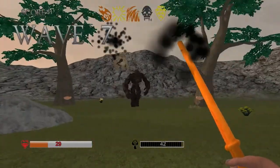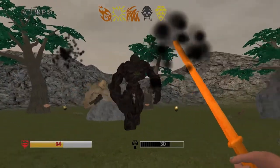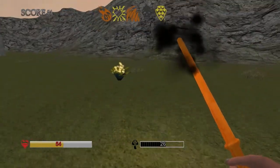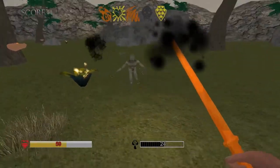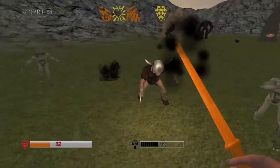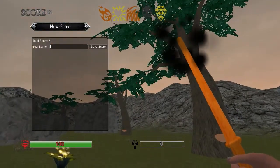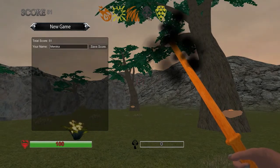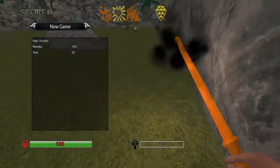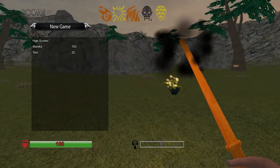A big stone golem here — let's see if we can get some health out of him and some score. This is literally just kill things until you die and go on a high scoreboard. It doesn't seem to be well played — the high scoreboard at present is just me and the developer. I died, now I'm on the high scoreboard again. Let's put my name in — there's a character limit, so I couldn't put my channel name. Maroka: 103 is my high score.